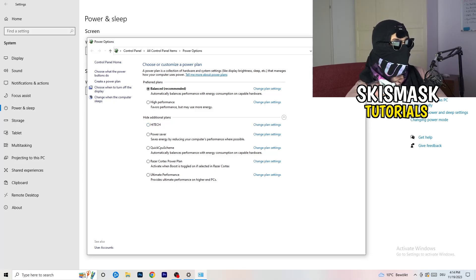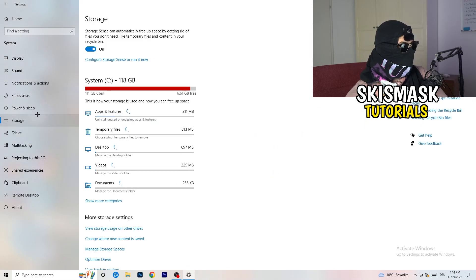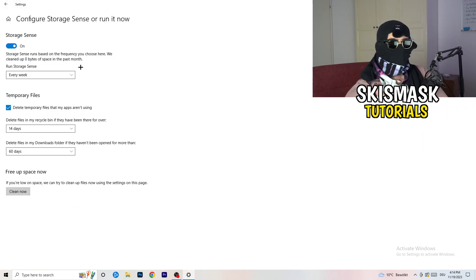Once done, close that and go to Storage. Find the Storage Sense section and turn it on. Set 'Run Storage Sense' to every week, enable deleting temporary files apps aren't using, delete files in the Recycle Bin after 14 days, and delete files in your Downloads folder if not opened for over 60 days. Then click 'Clean now.'